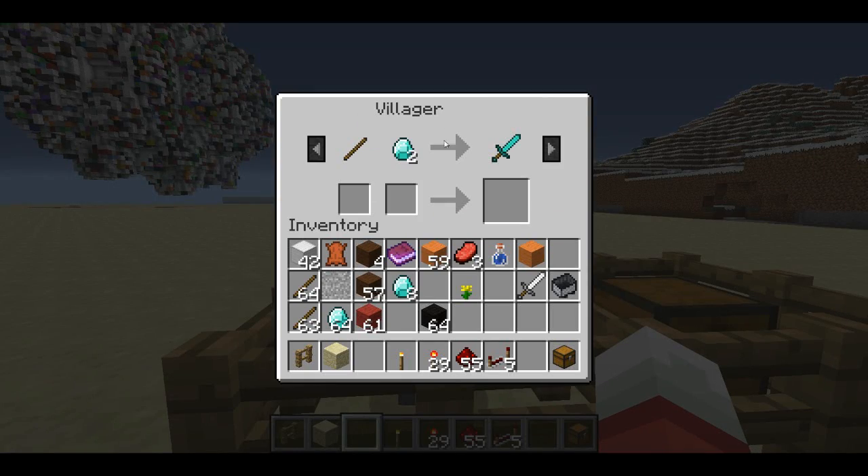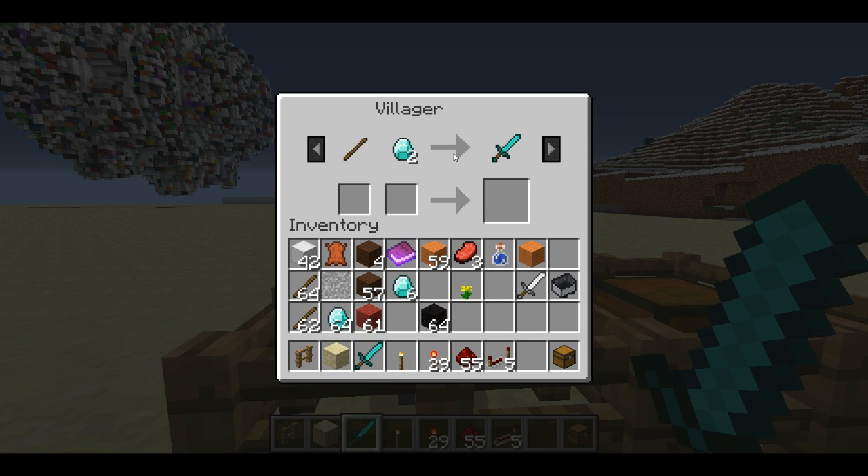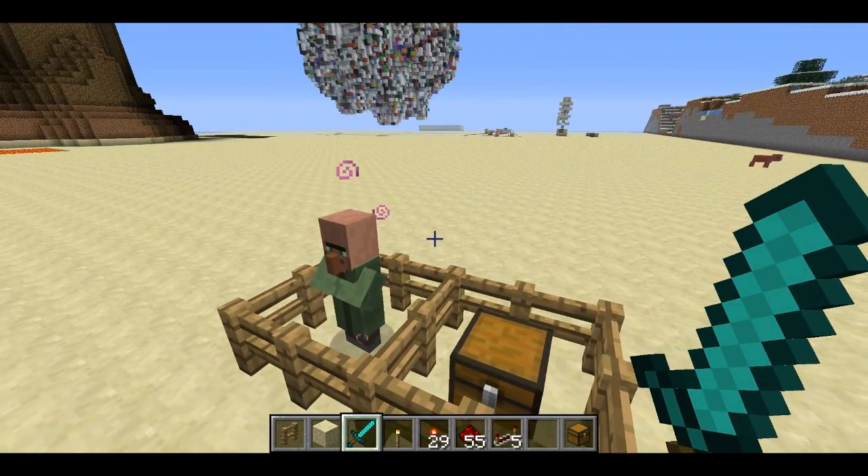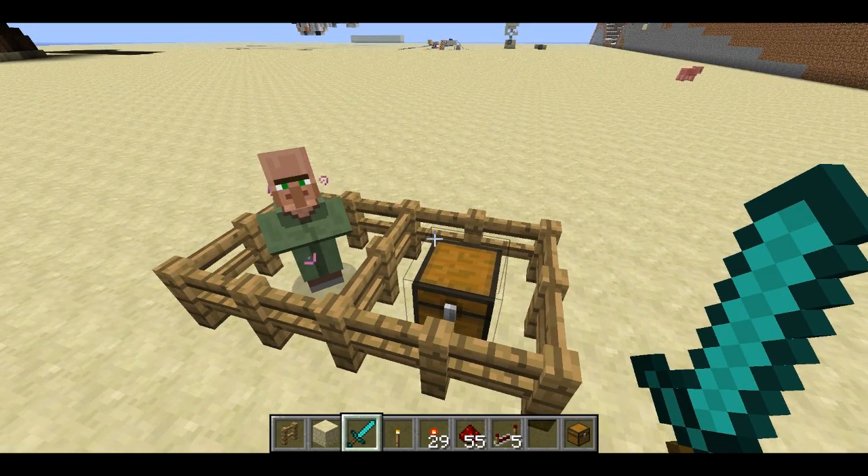The biggest change is that villagers will now accept two different items in their trade slots — they'll purchase two items but still only sell one. For example, here's a way to create a deal for a sword. A lot of people were complaining about a villager selling a sword for three diamonds, so here's the actual crafting recipe for a diamond sword. Obviously this is a bit redundant because you could just put down a crafting bench and make it yourself, but this shows you that you can create your own trades or crafting recipes.